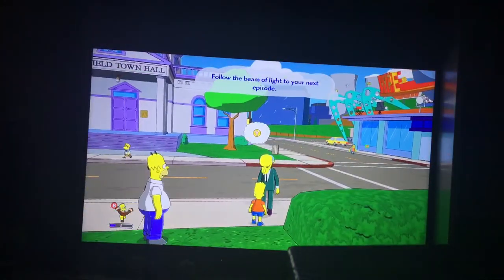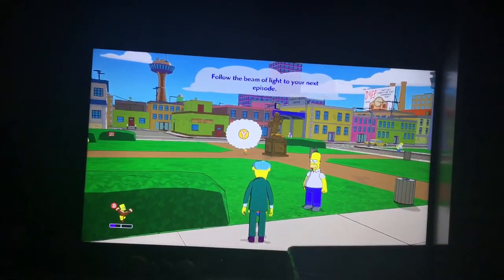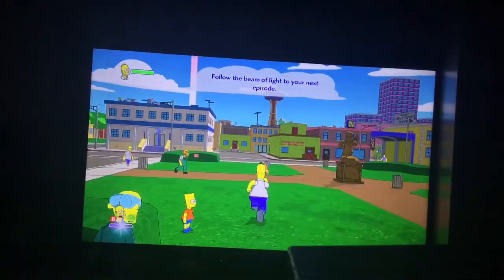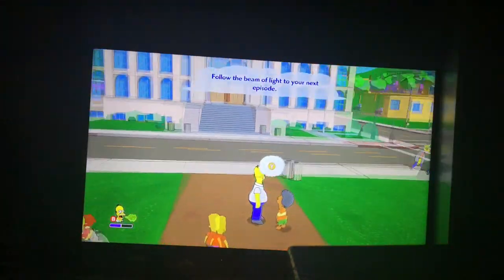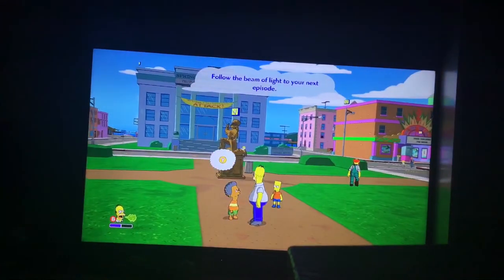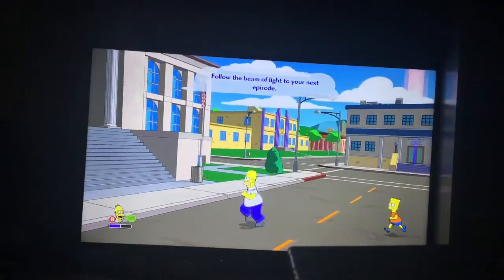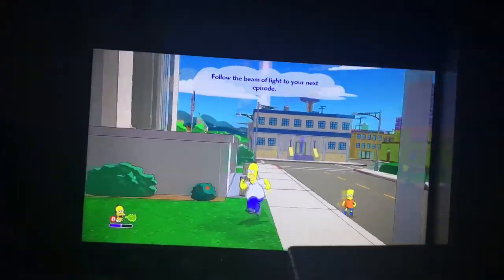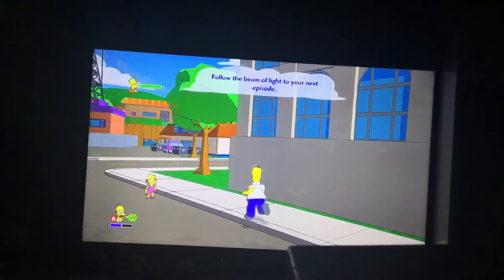The museum seems vulnerable — if only there were a young boy and an imbecile to protect it. I like Rolling Stone for their political cover. Mr. Simpson, I just saw the bullies at the museum — that's the first sign of the apocalypse! So it is. Hey Bart, school sucks, don't you think? Let's see if we can find Homer's father.